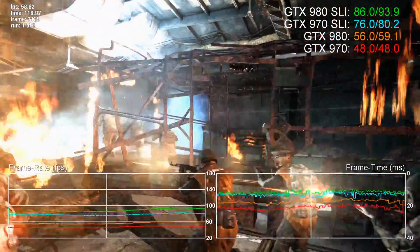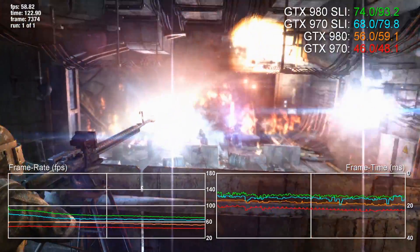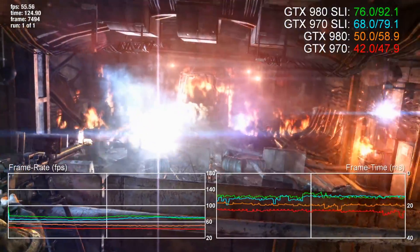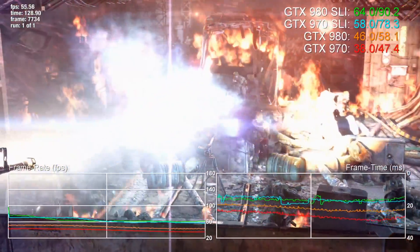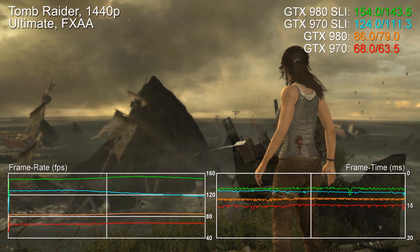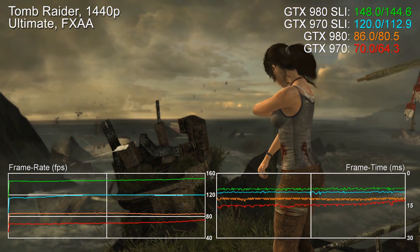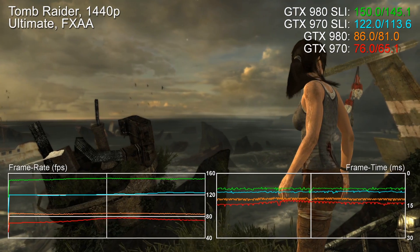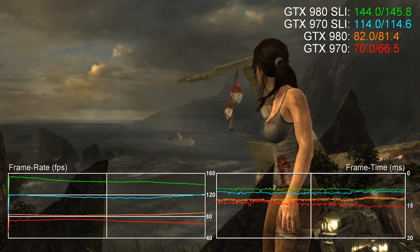So far so good — the GTX 970 aces all the tests we can throw at it. In the here and now we still have no problem at all recommending this card, particularly factoring its excellent overclocking credentials. But that partition of slower RAM is a concern. We want to stress test the GPU to its limits and test whether the slow memory really is a problem. To do so required removing compute as a potential bottleneck, so we went for an SLI setup.